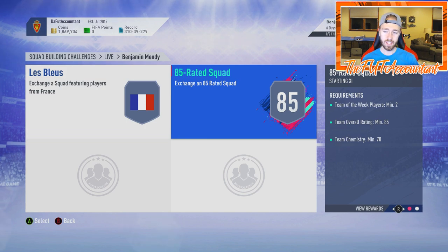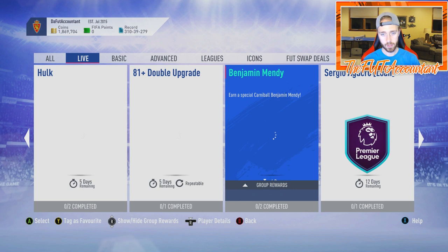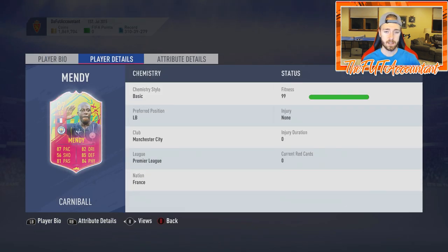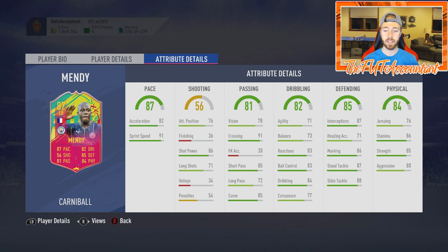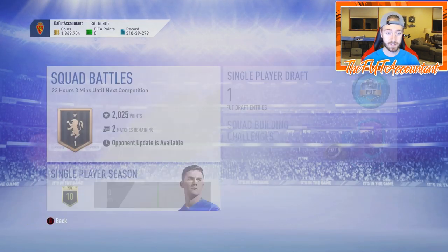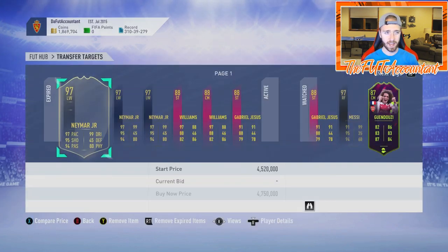If you need a French left back in your team, Mendy is pretty good. The stats look great - high/medium work rates, which is okay. He's a lefty with good sprint speed, great crossing, good stamina, good strength. A lot of people are going to do this card as a French left back from the Premier League at Man City - that's links everywhere. So we saw a lot of panic selling today because of that.